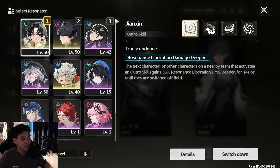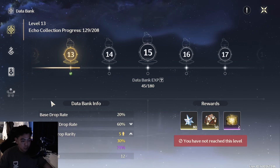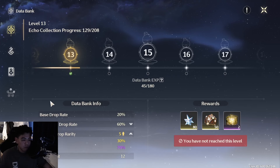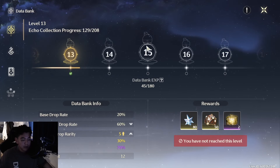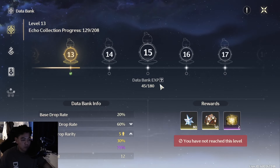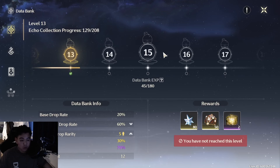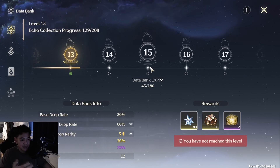One small thing I forgot to mention — why you'd want to reach level 30 quickly. This isn't specifically about reaching it before the weekly reset; it applies whenever you hit level 30. Farming echoes is limitless, so you're not behind if you don't reach level 30 by the end of the week. But at level 30 you can upgrade your Data Bank to level 15, and starting from level 15 you'll have a 30% chance to drop five-star echoes, which is very important. That's the most important milestone.